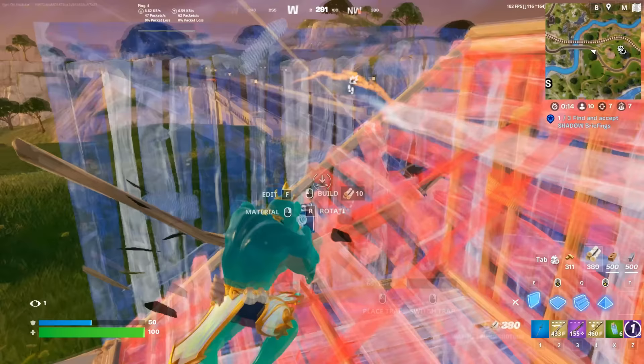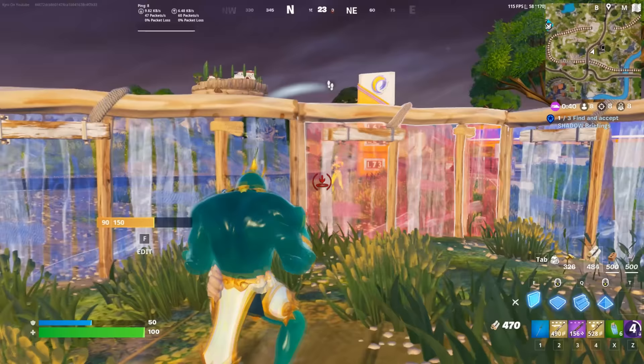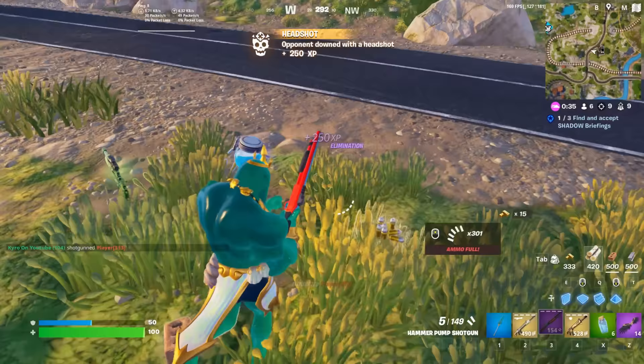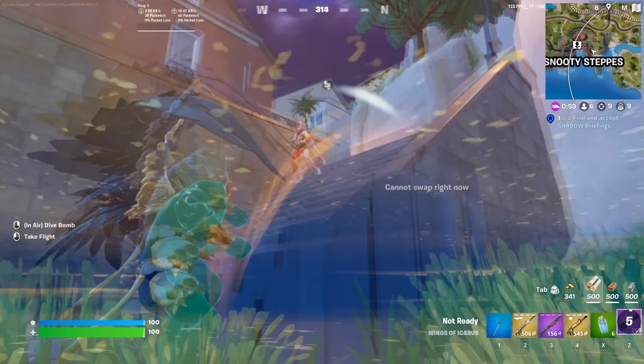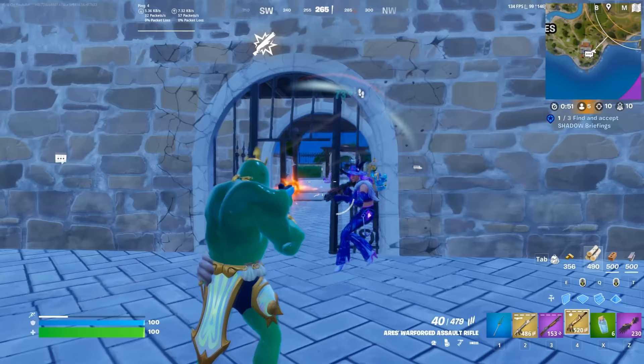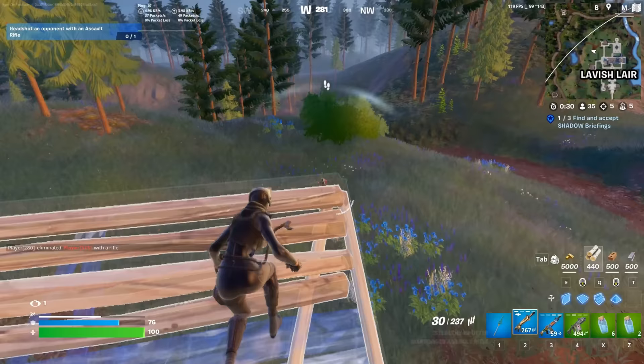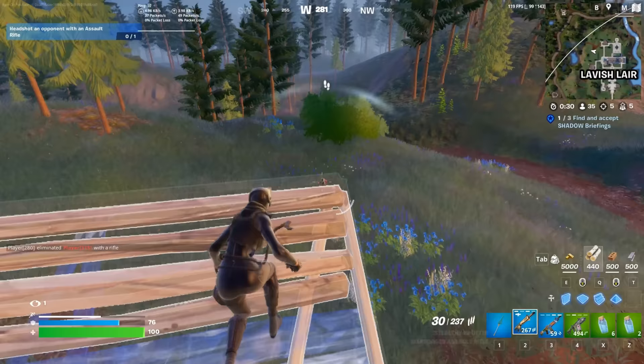Moving on to a brand new pickaxe — this is the Breakshore Trident. It is part of the Chapter 5 Season 2 Battle Pass and one of the coolest looking pickaxes we got this season, though I feel like there weren't too many tryhard pickaxes added with this Battle Pass. The Breakshore Trident is really cool and unique compared to a lot of other pickaxes we've seen. It reminds me of the Sludge Hammer because you can actually change the design of it — you can either use the Trident or the Hammer version. Personally I feel like the Trident is a little bit cooler but the Hammer would be the more tryhard edit style.